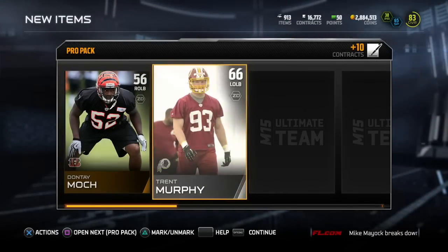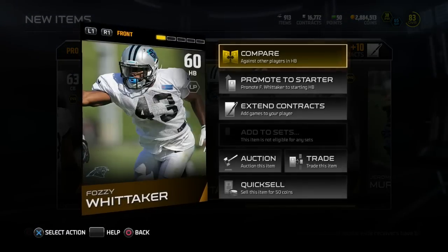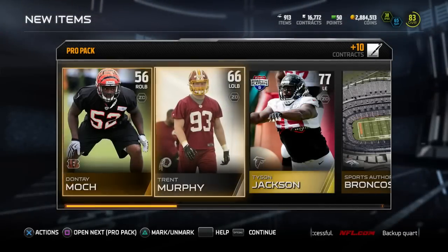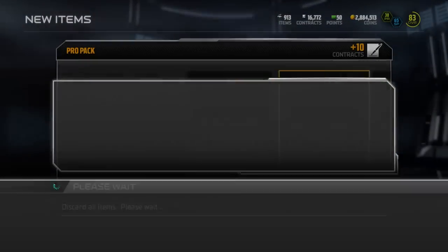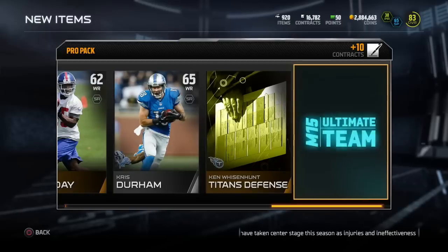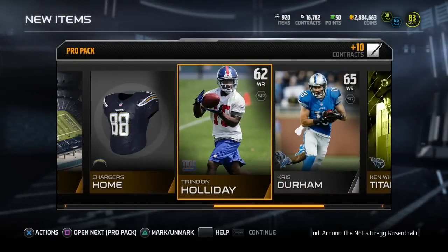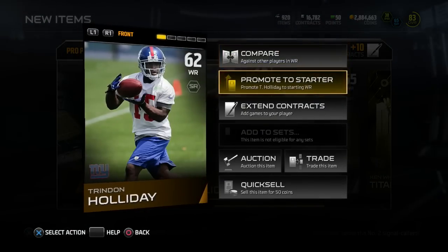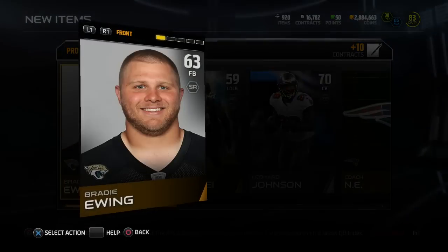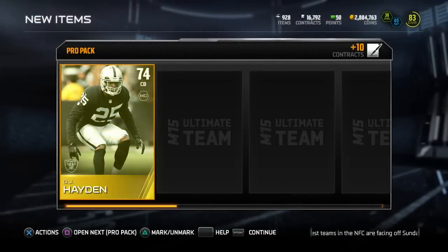Next pack — Dante Mock, Trent Murphy, Road to the Playoffs Gold Tyson Jackson, Trevon Wade, Fozzie Whitaker — coolest name in football, I'll always say that. Nothing here, goes into a set. Dante Mock does not. Next pack: Brady Ewing, Chargers home uniform, Scherner Holiday, and Derek Carrier. Really good tight end for solo challenges — doesn't have great route running, but he has 92 speed at tight end, fastest tight end in the game for only like 2K. If you want a budget squad player for solo challenges to go deep over middle linebackers, definitely grab a Derek Carrier.